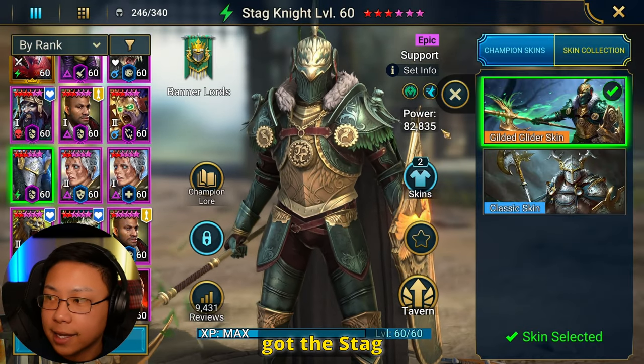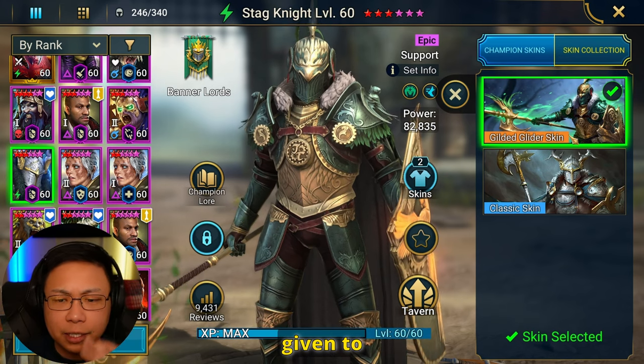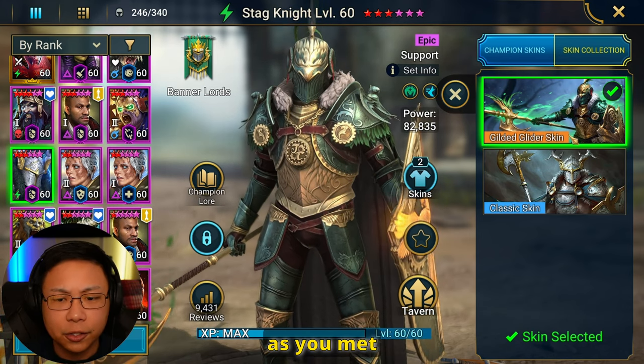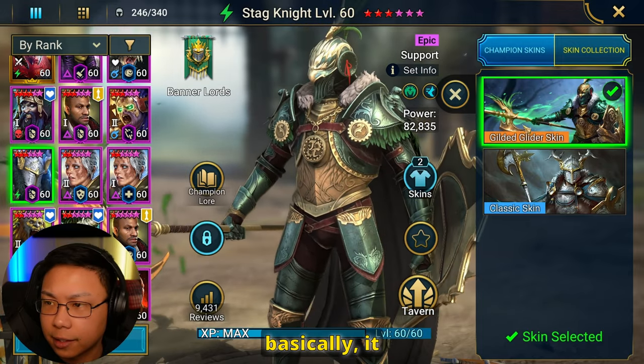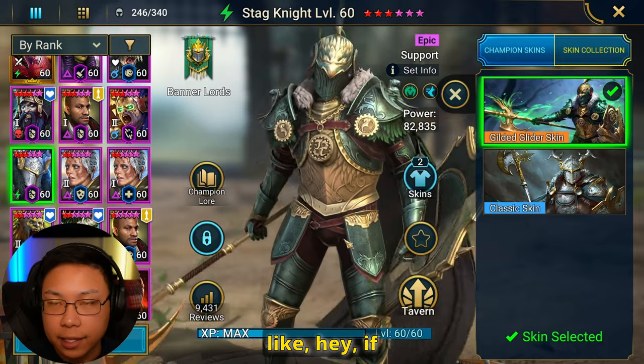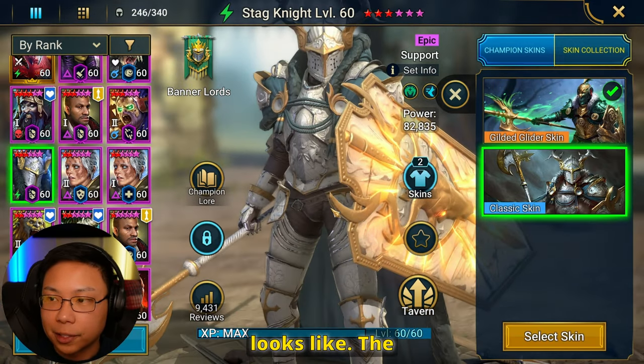If you're wondering how I got the Stagnite Gilded Glider skin, I won it in a tournament. It was pretty much given to everybody as long as you met those tournament thresholds — like if you got all the rewards. It wasn't a first place thing; it was more like, if you complete this tournament, you'll get him. But this is what he normally looks like.